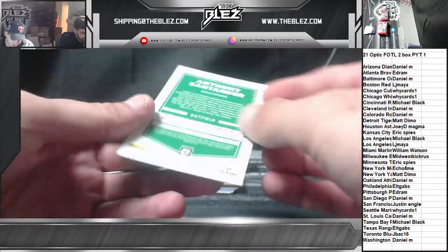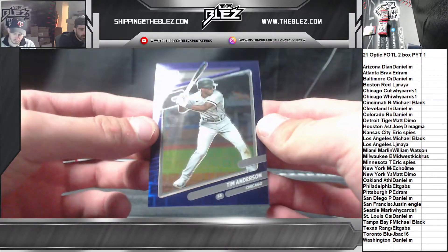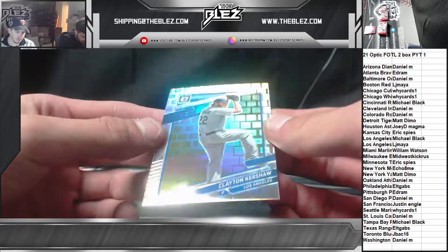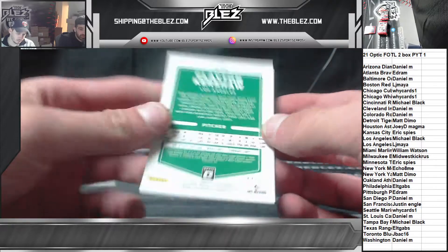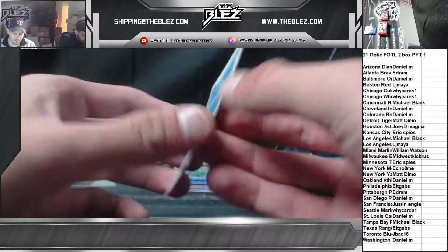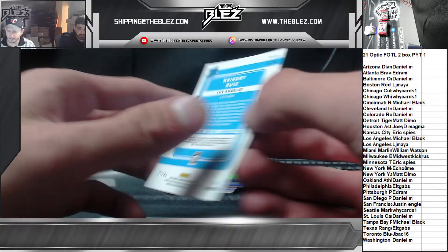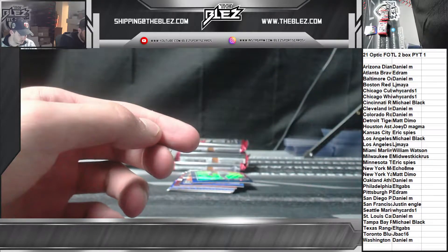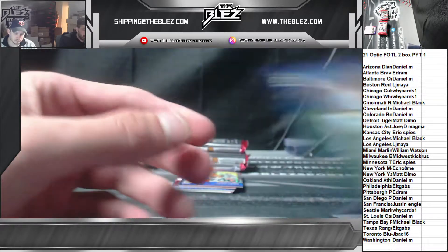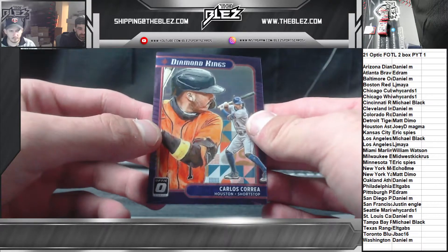Blue of Anthony Santander — the camera definitely doesn't do it justice. All these are numbered to 99. Tim Anderson purple, White Sox. Everyone's guessing Carlson. Clayton Kershaw, just like the silver Pandora — also numbered to 99. They're all numbered to 99. What'd they do, like 99 days? Sam Huff, rookie red. Very similar feel to Optic Choice. It's like an Optic Choice on steroids, but there's more of them. Garrett Cole for the Yankees. Carlos Correa. Diamond Kings.